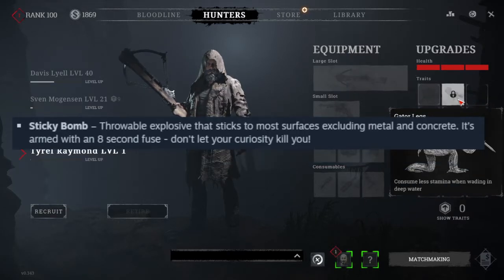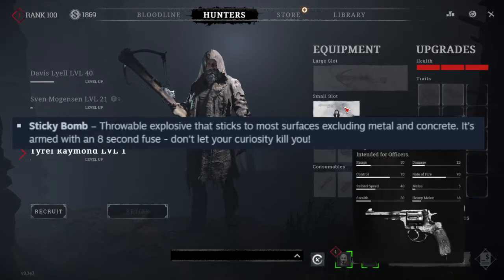Now let's move on to the 3 new consumables. The Sticky Bomb is a throwable explosive that sticks to most surfaces, excluding metal and concrete. It's armed with an 8-second fuse.